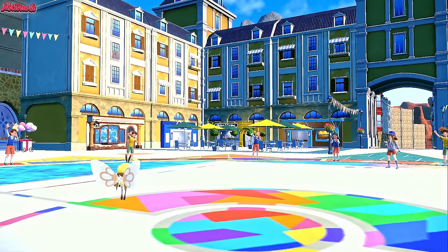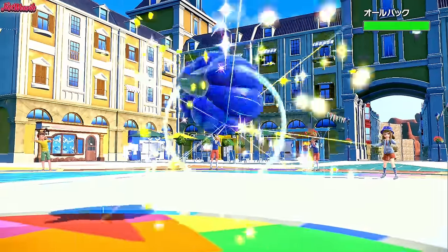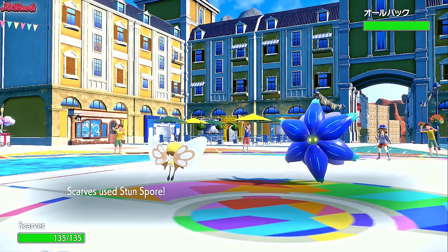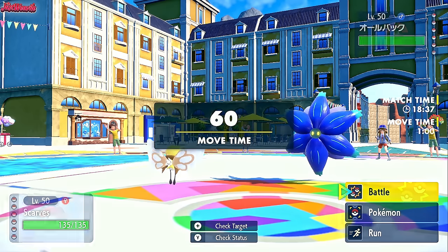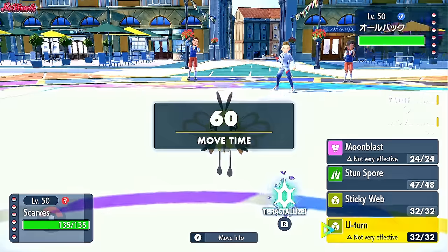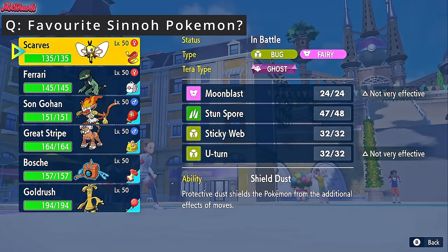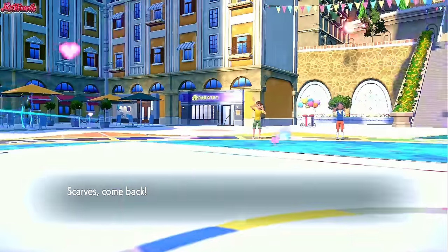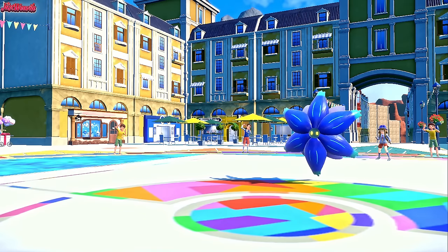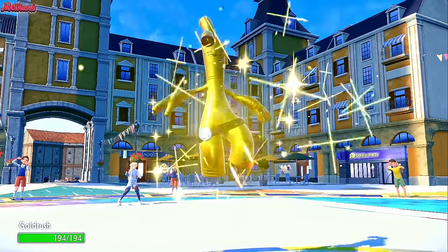They don't want Dragonite to get paralyzed or hit with a Moonblast, and they don't want a Tera just yet either. So they go into Glimora. We go for Stun Spore and miss — yeah, unfortunately.